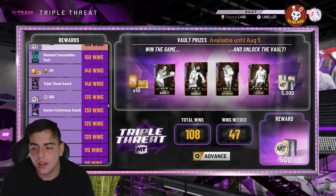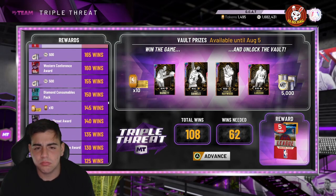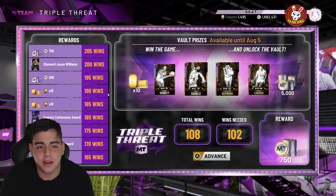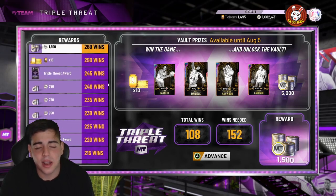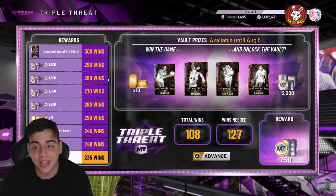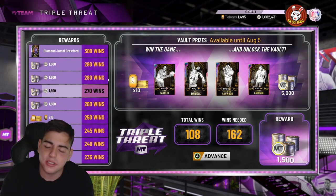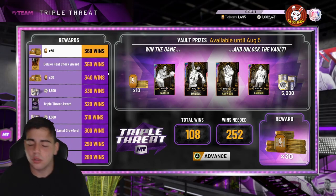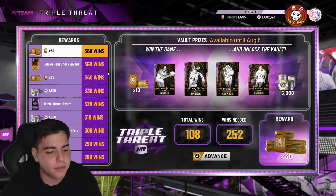Diamond consumable packs are going for a lot of MT right now, tokens are worth it right now, so there are a lot of good rewards going on. Four Galaxy Opals — Mel Daniels is nice. I like this, I might have to grind this out. Yeah, four free Galaxy Opals on MyTeam. Hope you guys enjoyed the vid, stay tuned for more content, have a good one, peace.